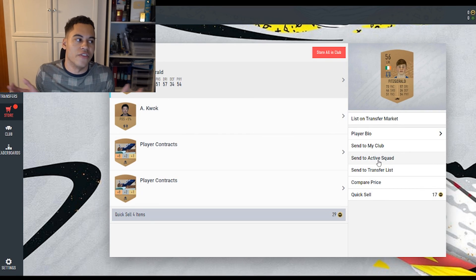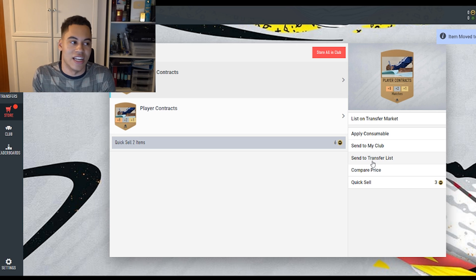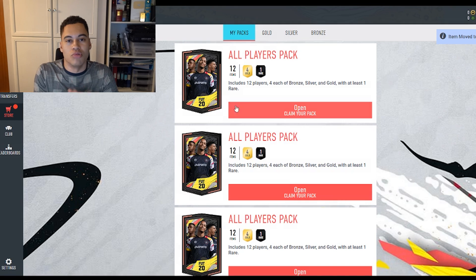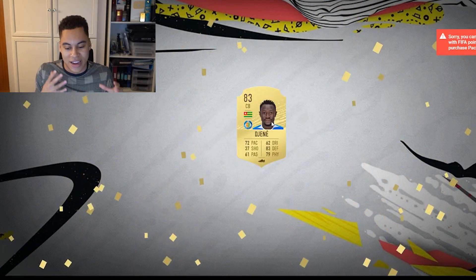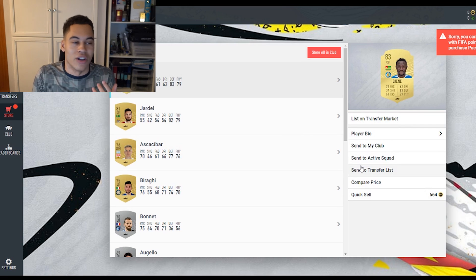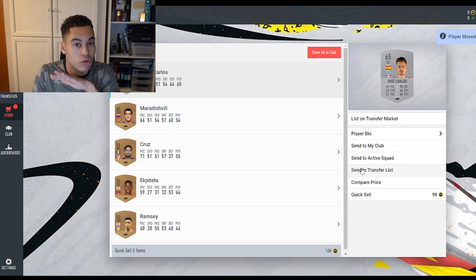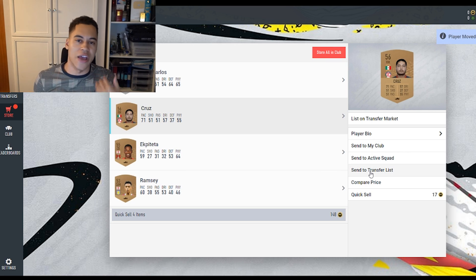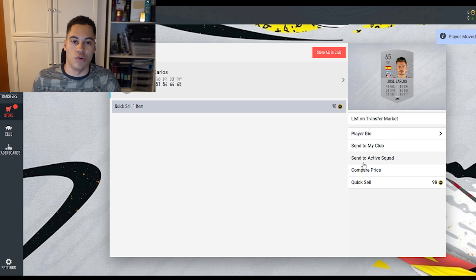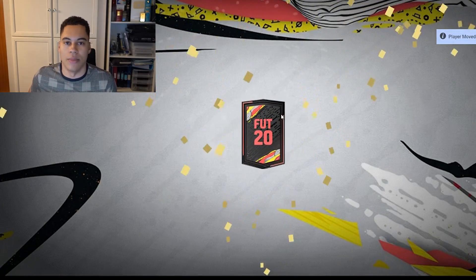From this bronze reward pack there was basically nothing. What you want to do with all your players is send them to your transfer list because you're going to be selling them. The contract consumables aren't very good. The best player I got was an 83-rated player in a reward pack. All your players you want to keep - do not discard any players at all because they're all worth coins. Keep contracts in the club for now because until EA Access drops, no one is playing games so no one will buy consumables.